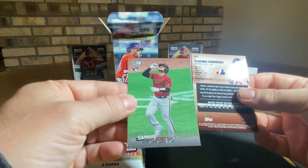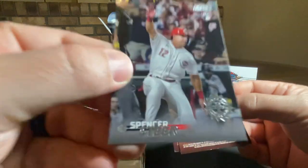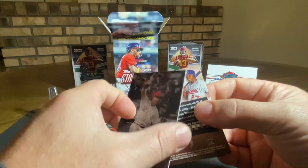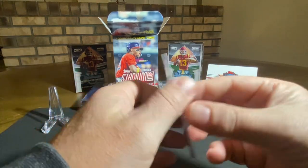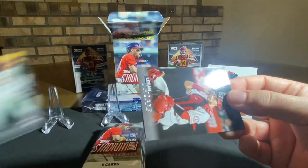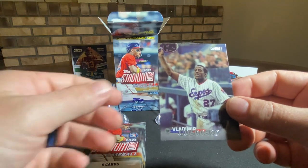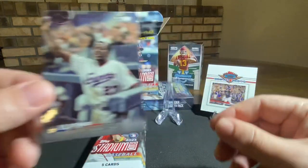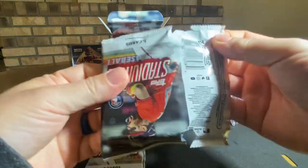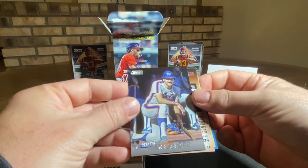First card here I'm gonna pull from the back — we got a rookie card, Gabriel Marino. And we got another rookie card back-to-back — Spencer Steer, Cincinnati. We got a Michael Harris, Braves rookie card. Packed with rookie cards — Logan O'Hoppe rookie card. And a Vladimir Guerrero. Excellent looking cards here — I love the pictures on these cards. Stadium Club did a great job getting these full picks, I like them.